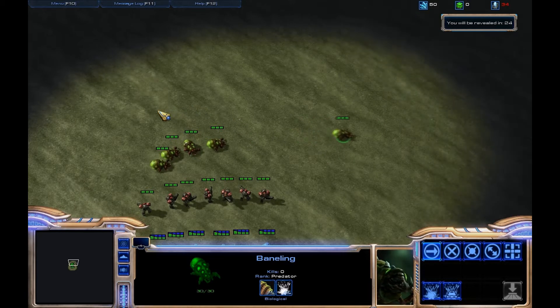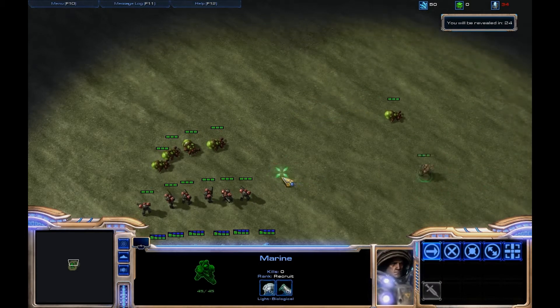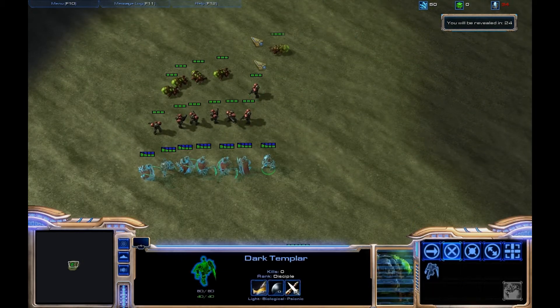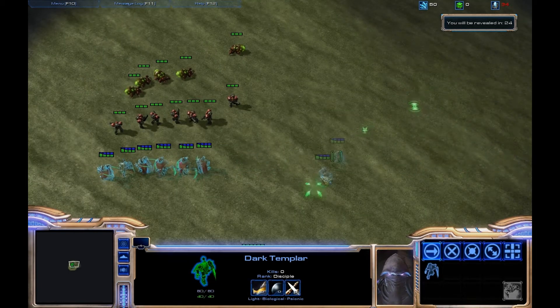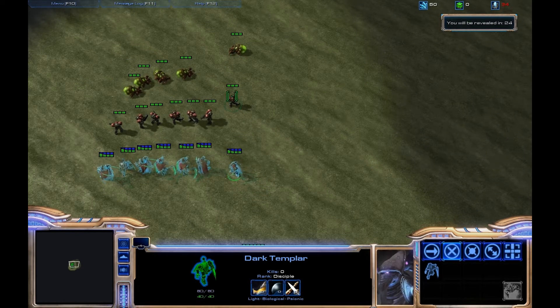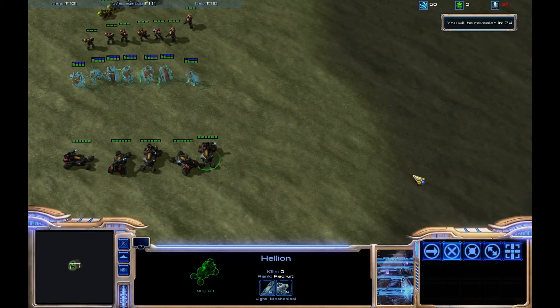So there's the Banelings — they look like they're moving about right to me. That's 2.5 speed. Here's the Marines moving at 10, so we can see just how much faster that is. Here's the Dark Templars, they move at 80. So basically you have to be able to click super fast to beat it. If you think the Marines are fast, if you think the Dark Templars are fast, wait till you see the Hellions.